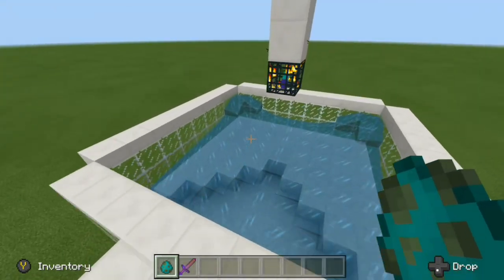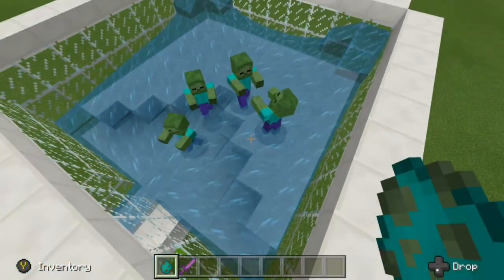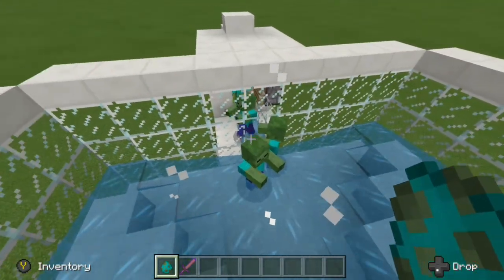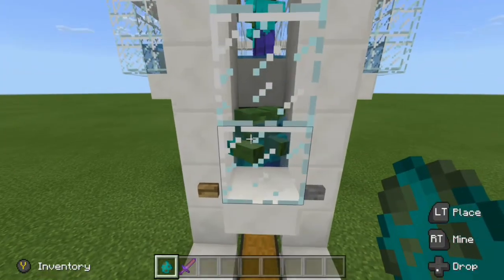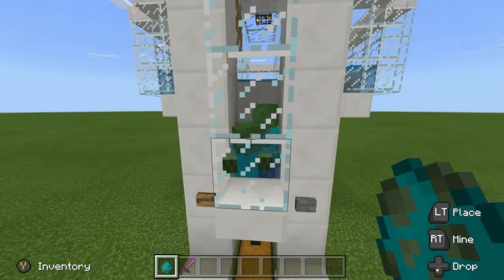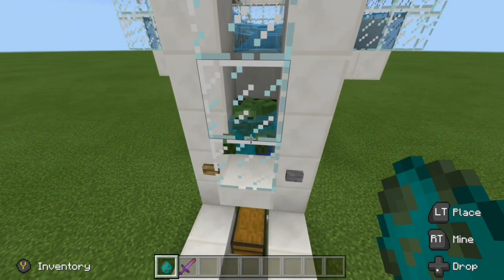Let's go ahead and spawn in some zombies to simulate this. There's four zombies, and then they're going to go down just like that. Once they get over to this side here, you can see their head is submerged in the water. These two are going to drop in, and then all we have to do is wait about 30 seconds or so and they'll convert into drowned.